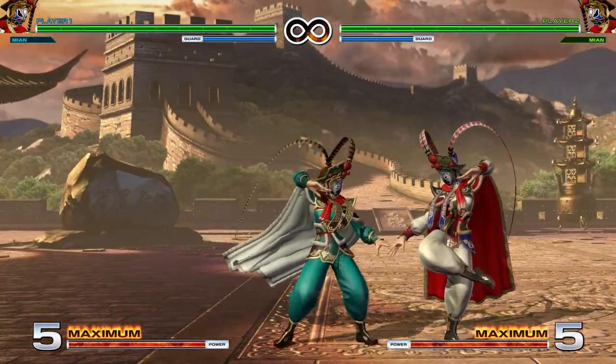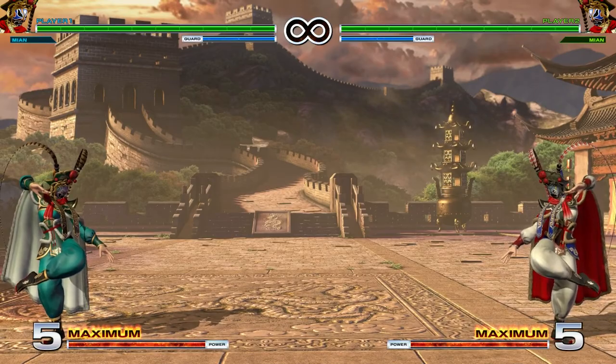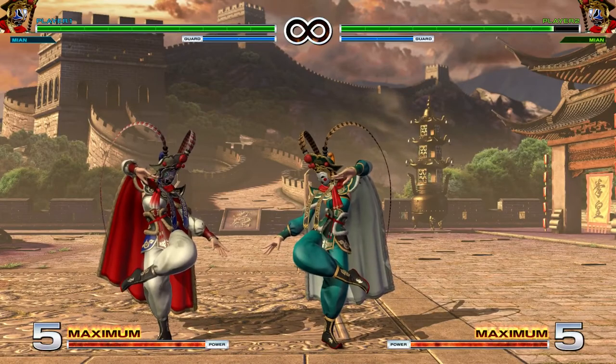Her throws are pretty quick. Her forward throw is not a hard knockdown — it puts the opponent full screen. Her back throw is a hard knockdown and lets you set up whatever you need to.